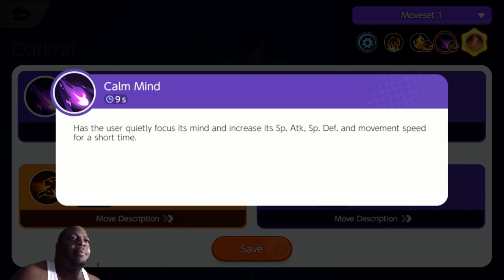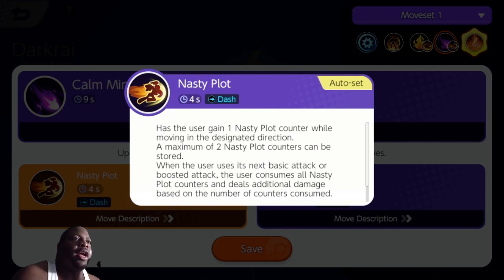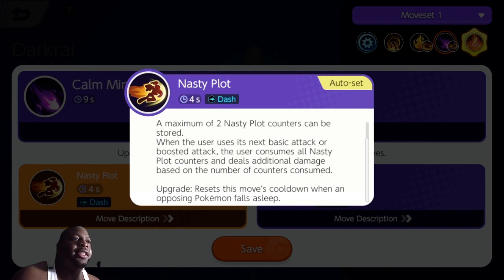His second set of moves includes Calm Mind, which has the user quietly focus and increase special attack, special defense, and movement speed for a short time. He also has Nasty Plot, which has the user gain one Nasty Plot counter while moving in a designated direction. A maximum of two Nasty Plot counters can be stored. When the user uses its next basic attack or boosted attack, all Nasty Plot counters are consumed and additional damage is dealt based on the number of counters consumed. The upgrade resets this move's cooldown when an opposing Pokemon falls asleep.